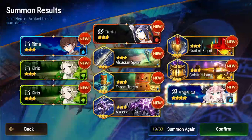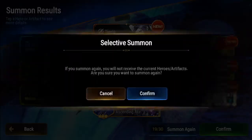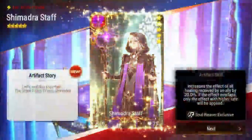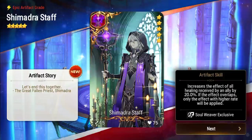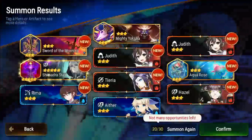That's four Angelica summons now. I think so - yeah, four sounds good to me. Five-star! Shimadra Staff - increases the effect of all healing received by an ally by 20%. If the effect overlaps, only the effect with the higher rate will be applied. That'd be great if it wasn't soul weaver exclusive. Yeah.